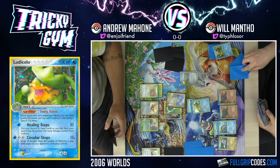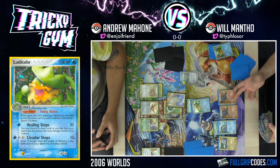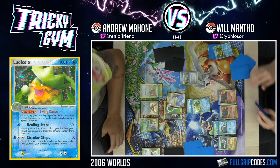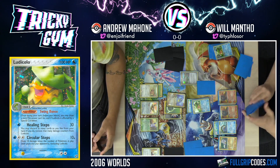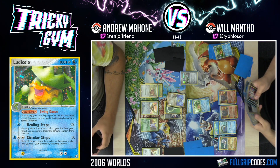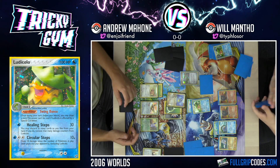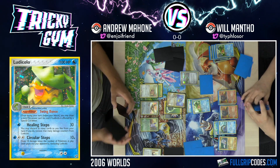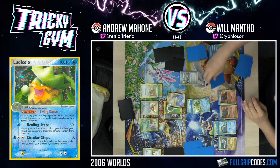I'm going to Pokemon Retriever, which is actually just like a Rescue Stretcher — you get to shuffle some Pokemon back in. I'll get Lotad back in. It's going to help keep you from decking out, which is pretty good. I put in a Retriever in last night. Rare Candy into Ludicolo — Healing Steps for 30. So you're just going to poke me there.